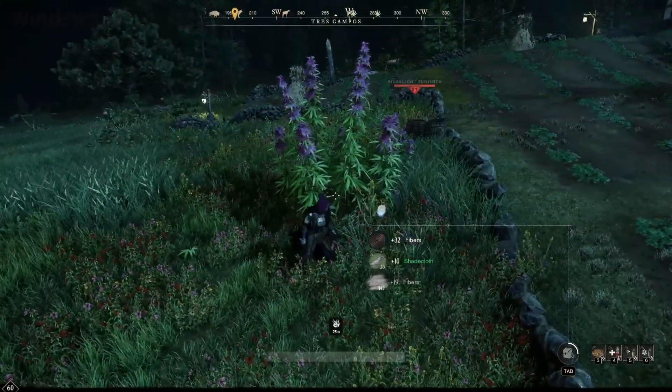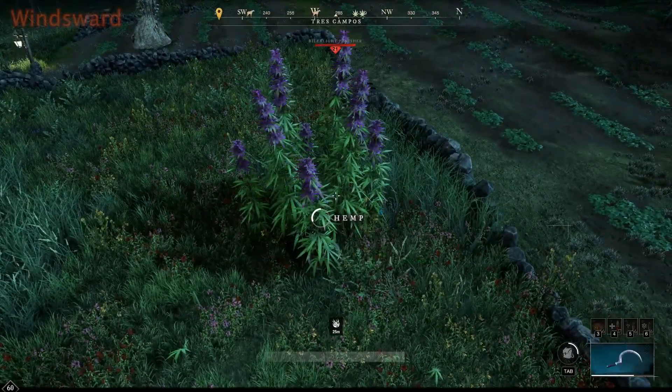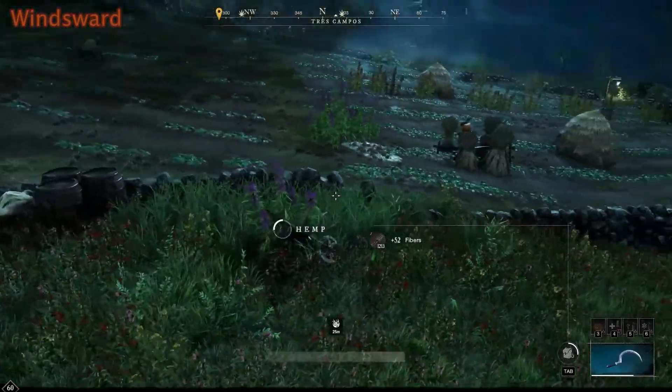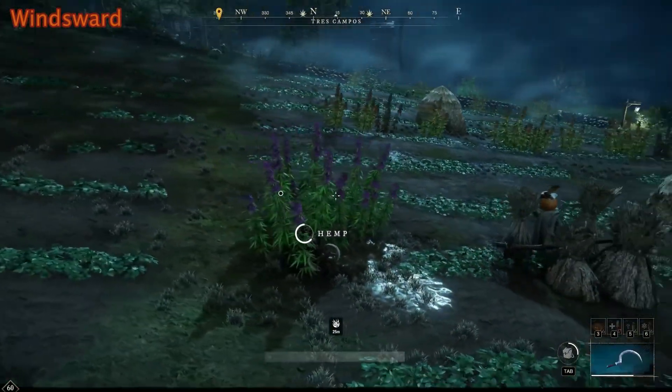So the first one's out in Windsward. It's west of the town, north of the Spirit Shrine out here, so close teleport access to get out here. This route is extremely popular but there's so many nodes that it's still lucrative to come out here.